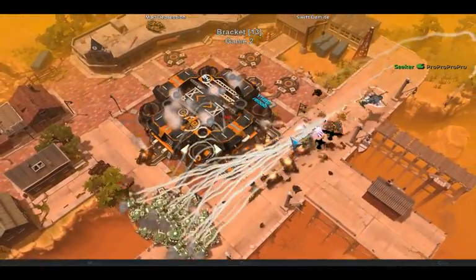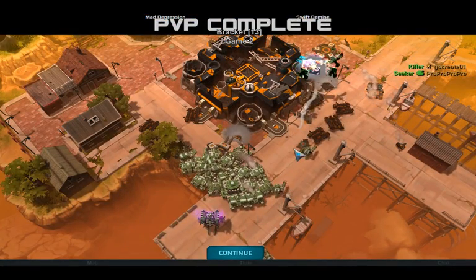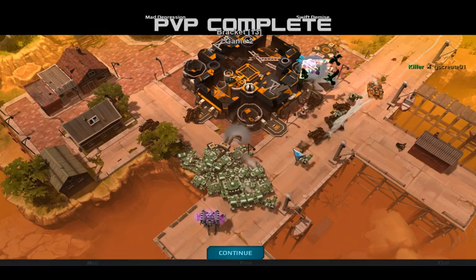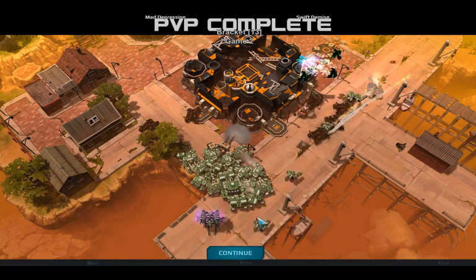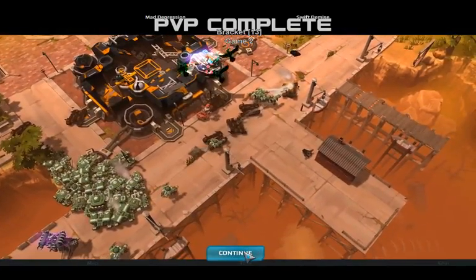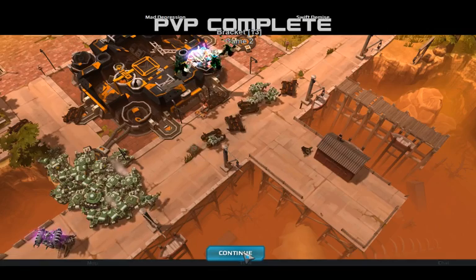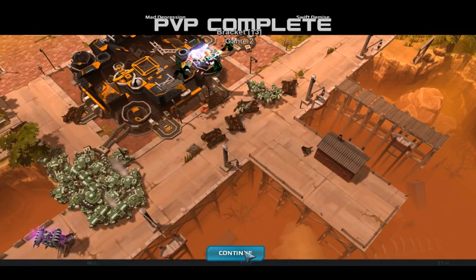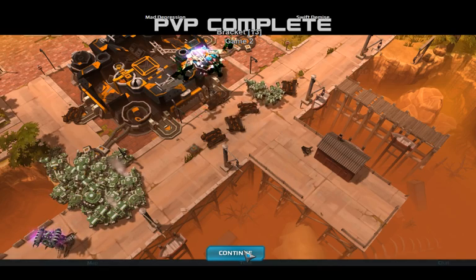Pro Pro and Go Create are getting knocked out of this tournament. Pro Pro was carrying well but just not quite well enough, getting taken down by a team of two somewhat lesser but still more competent players when gathered together. That's a GG — we'll be moving on to the other side of the semifinals. Bracket 13 is now complete: Mad Depression getting knocked out, Swift Demise moving on to the finals match. Congratulations.